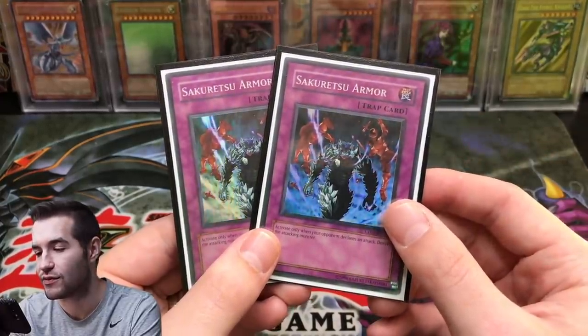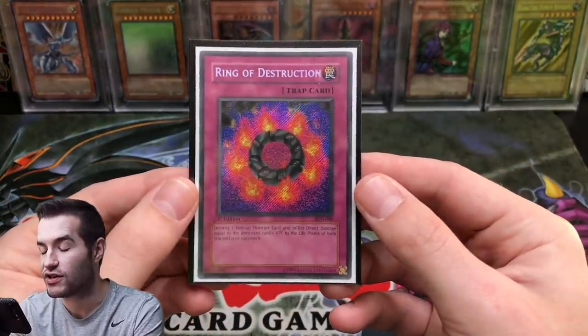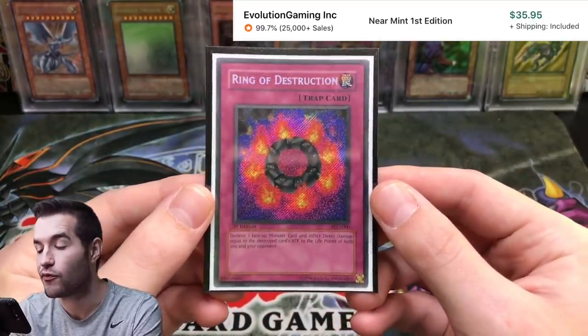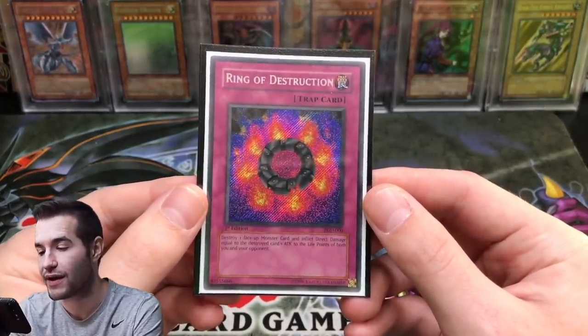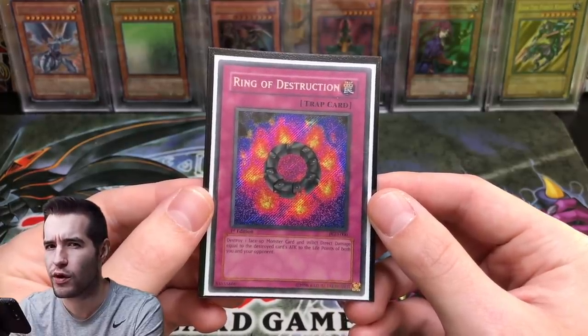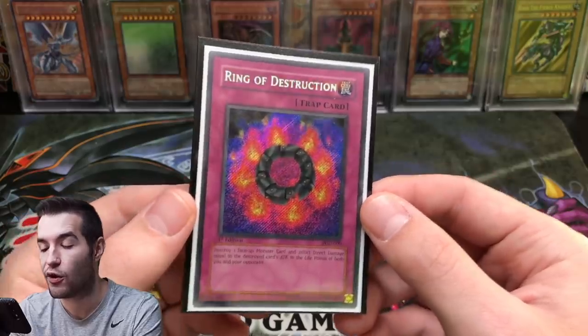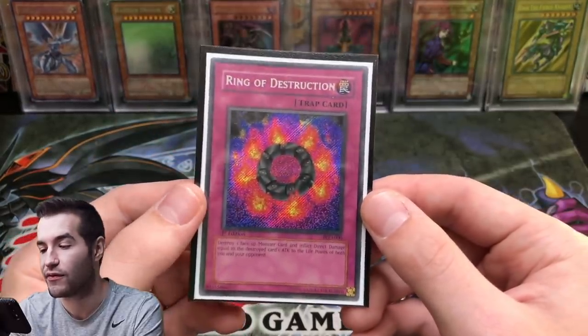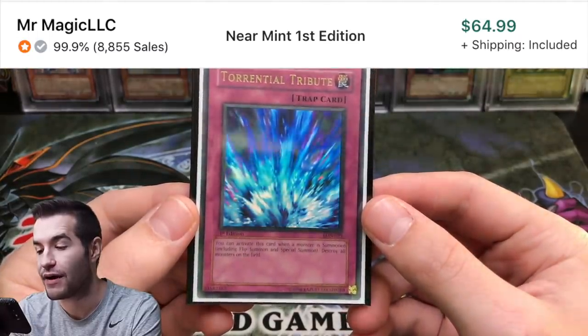Sakuretsu Armor — both from Champion Pack 1, both pulled, so near mint to mint and great condition. These are definitely the best versions and worth quite a bit. Ring of Destruction, first edition Ferronic Guardian — there's a secret rare from Ferronic Guardian and an ultimate rare from Duelist Pack Kaiba. I think the secret rare looks fantastic, and this is my favorite version for sure.